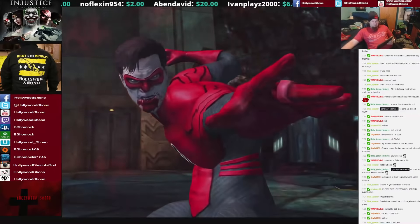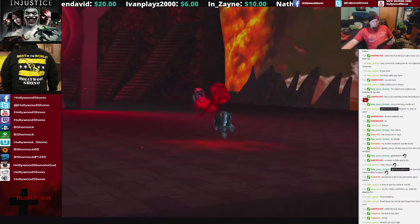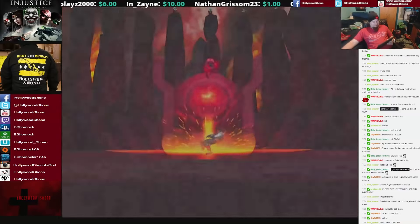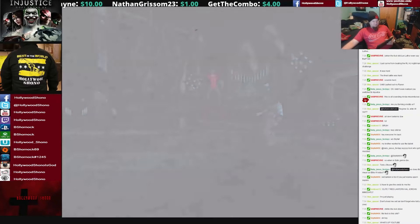Now we're at Beware My Power number 4 and you have to do this as quickly as possible, otherwise you're just going to get overwhelmed and it's not going to work. You have to basically have your finger on the super move ready to hit it before he gets up — that's the best way to do it.